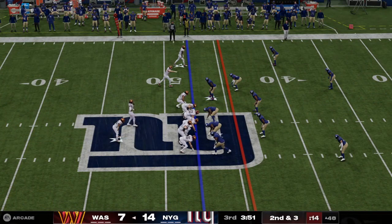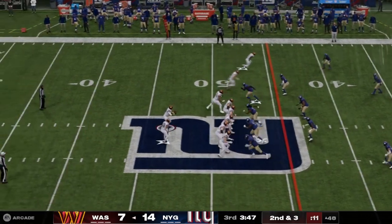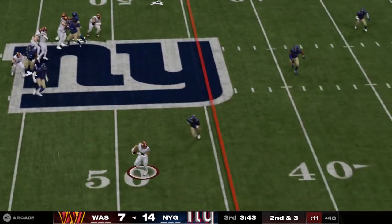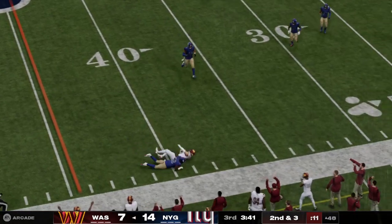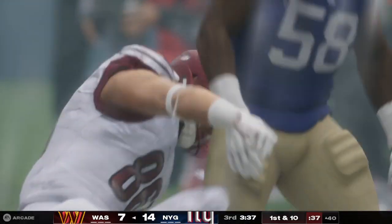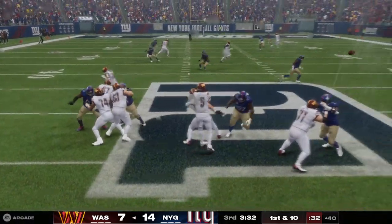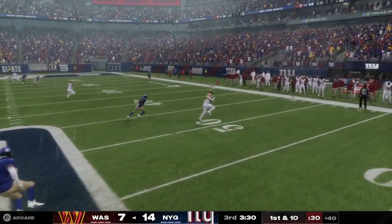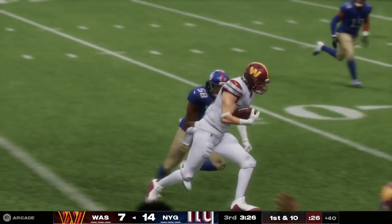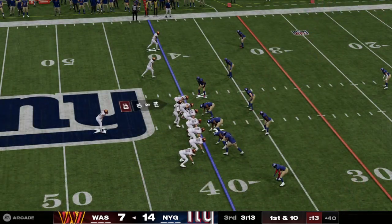Here's a second and three forthcoming. On play action, Daniels — he's got his tight end, there's Ertz, and that's a first down — it will be a gain of eight. There's no more efficient play in the NFL than the play action passing game, and you can see here why. You make the defense honor both the run and the pass, and he's able to pick up a nice gain to his tight end.